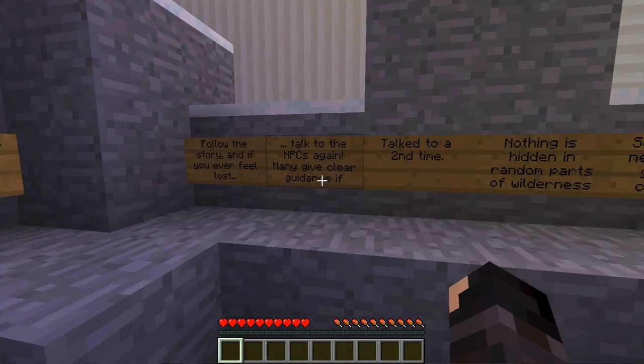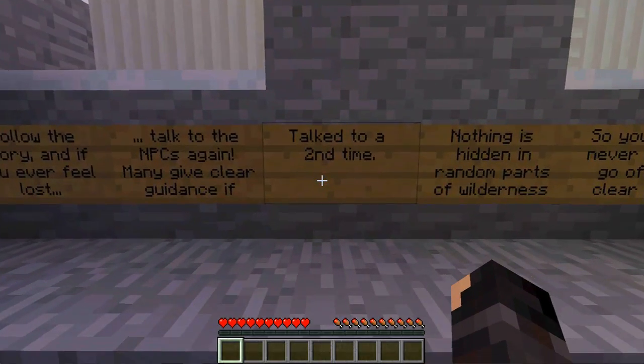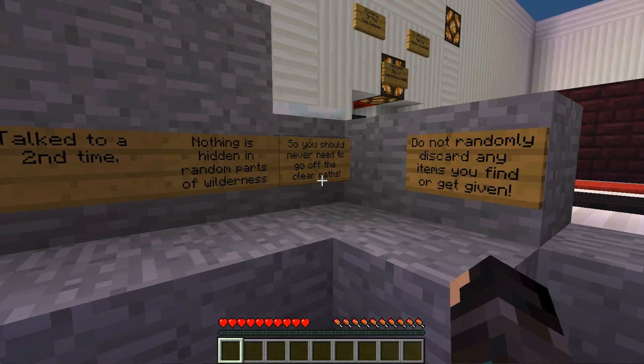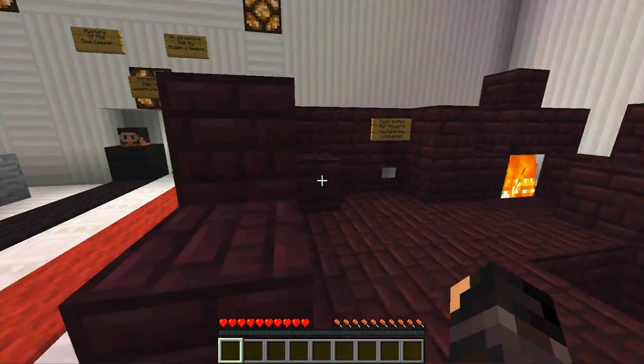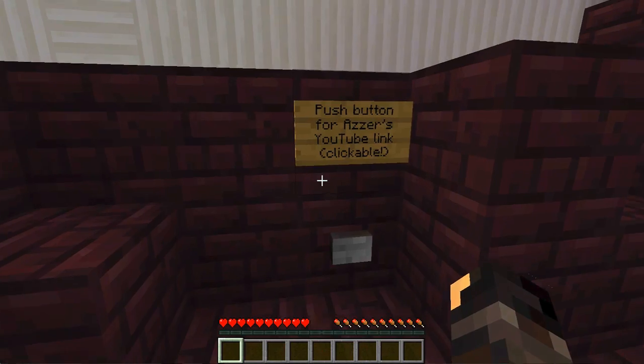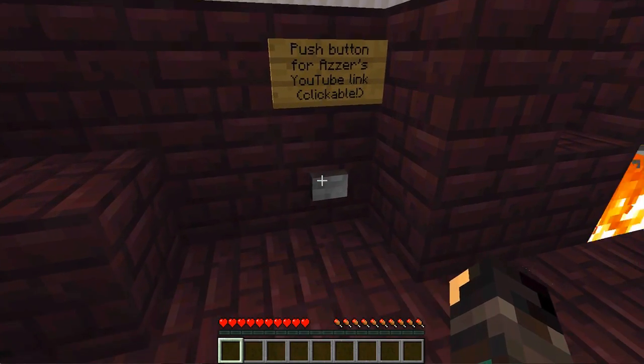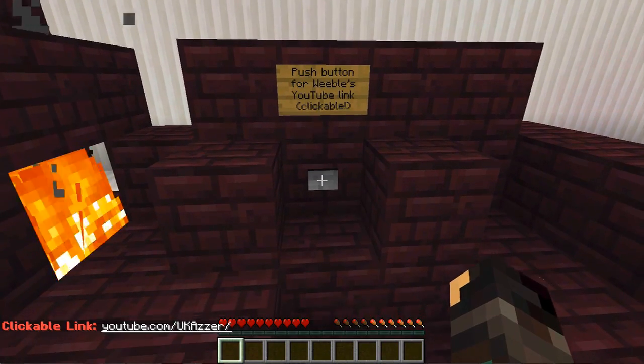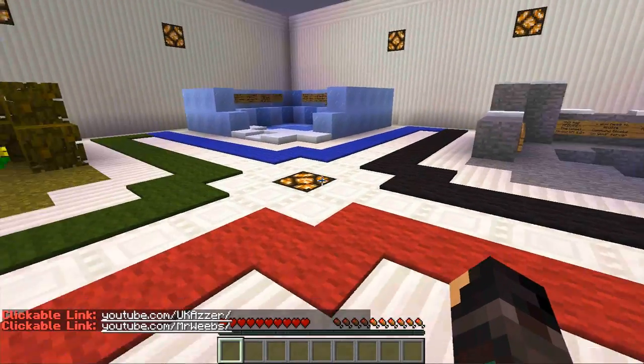Follow the story, and if you feel lost, talk to the NPCs again — they may give you guidance. Nothing is hidden in random parts, so you don't need to wander off. Do not randomly discard items. There's a button for Azza's YouTube link — it's UK Azza and Weeble, Mr. Weebs — these are the guys that made this map. Pretty awesome. I guess we should probably get started.